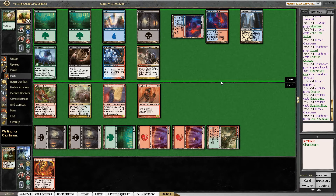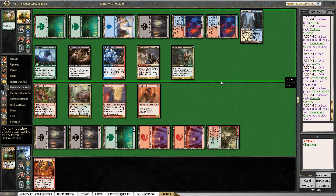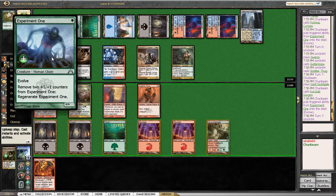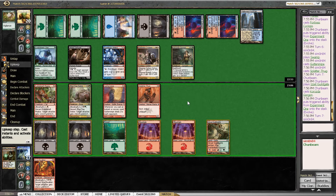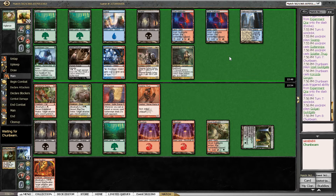Our opponent draws into some more Guildgates. If he has a Gatekeeper, we are probably going to see it now. But he could also be out of gas. Now he has a Karasta Gorgon — oh my god. Yeah, that's pretty crazy. Now he can just start taking down our team with the help of his 4/4 Experiment 1. That's definitely not good. We also didn't draw anything to deal with the Gorgon. I'm not going to play the Scorchwalker now that he has a Gorgon in play, but we also have no reasonable attacks here.